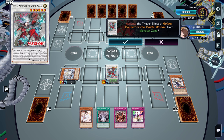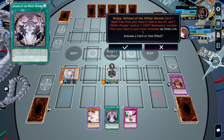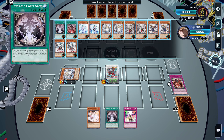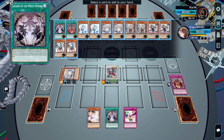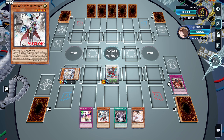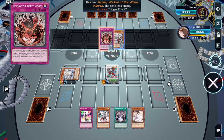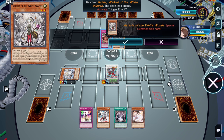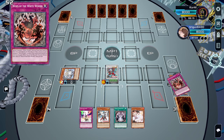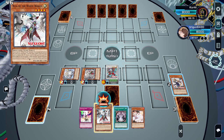Priscilla will use her effect to add us a White Wood card or White Wood spell or trap by sending the trap we just added. We'll add our Seal, and now on a new chain, since we sent a spell or trap for cost, we can chain link 1 Astrea to special summon and chain link 2 trap to reset.